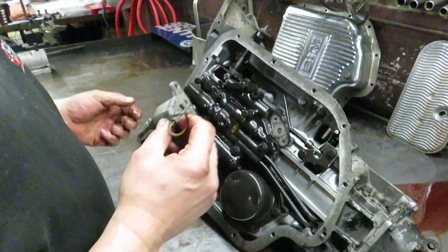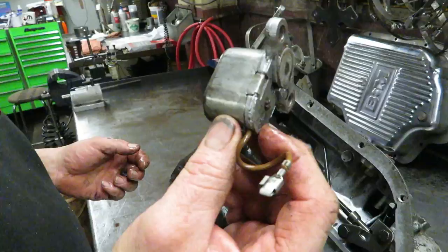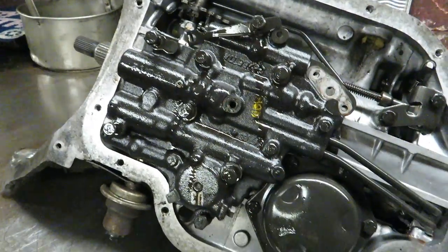What we're gonna do first: we're gonna roll it over, get the pan off, take the valve body out, then we're gonna take the pump out and continue from there. This is your solenoid for your kick-down. Get the filter off, and then that's the valve body.